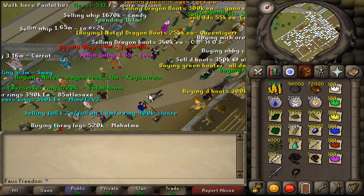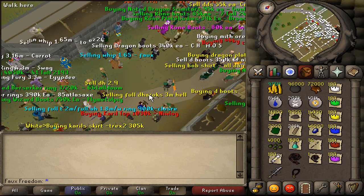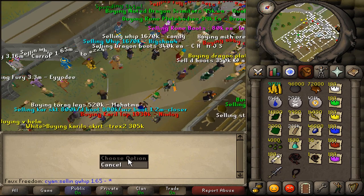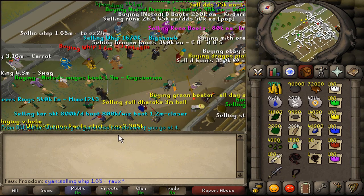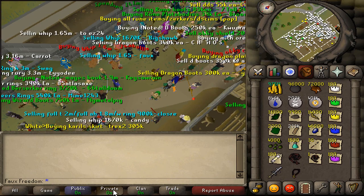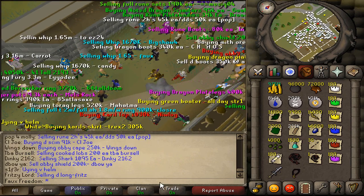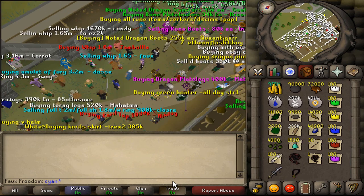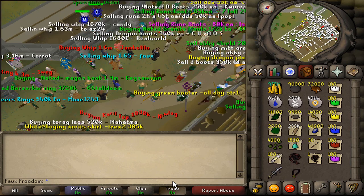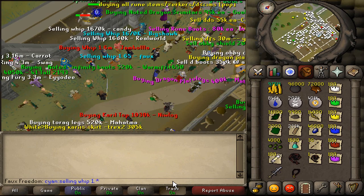If you take a look around my character, you'll see the other side of the story. People around me are selling whips for 1,670k and 1,680k each. There was one other person selling for 1.65 mil, so that's what I decided to set my sell price to. On the buy side, 1.6 mil was the most common buy price but no one was really paying more than that. By doing this, I make myself the most marketable person in this area and therefore get more whip trades than most people around me to maximize my profit per hour. The third consideration is whether you can get a large supply of items at once so you can focus all your time towards selling rather than half buying and half selling — but this applies more to bulk flips, so I'll discuss it in the next section.